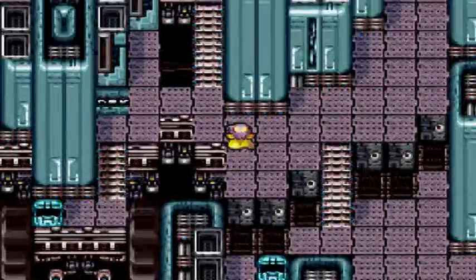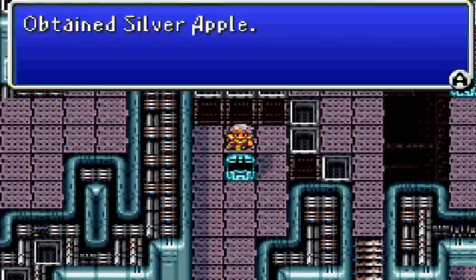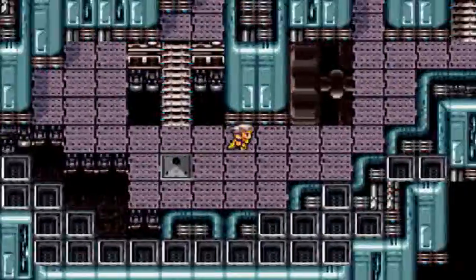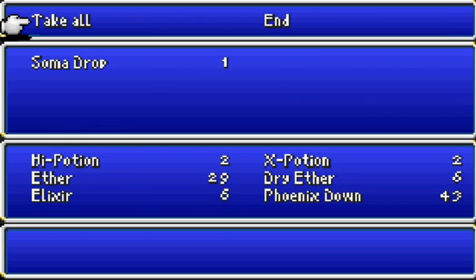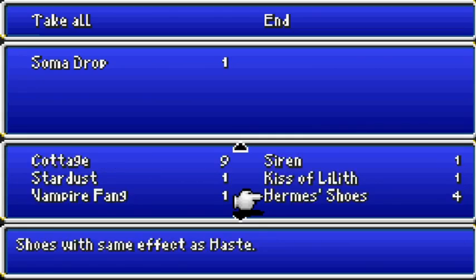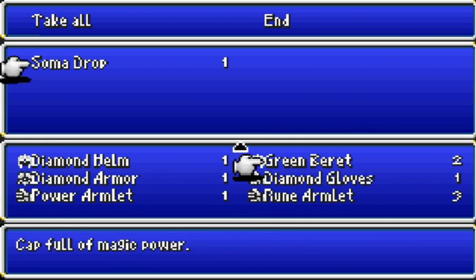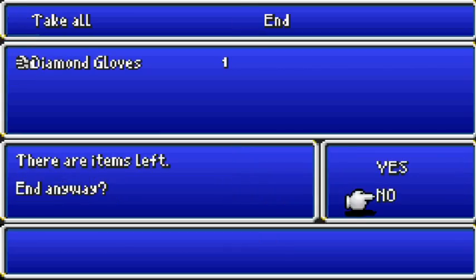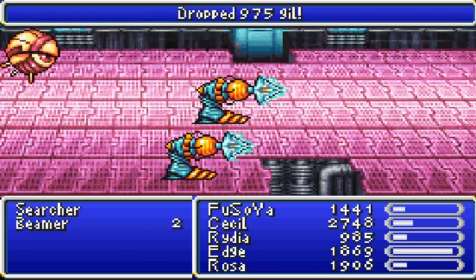Yeah, I just decided to run away from that because I don't really want to deal with that anymore. Silver apple — ooh, nice. Luckily we can carry that, which is good. And we can get the Soma drop. That will be very useful — so useful that I am going to get rid of Diamond Gloves.